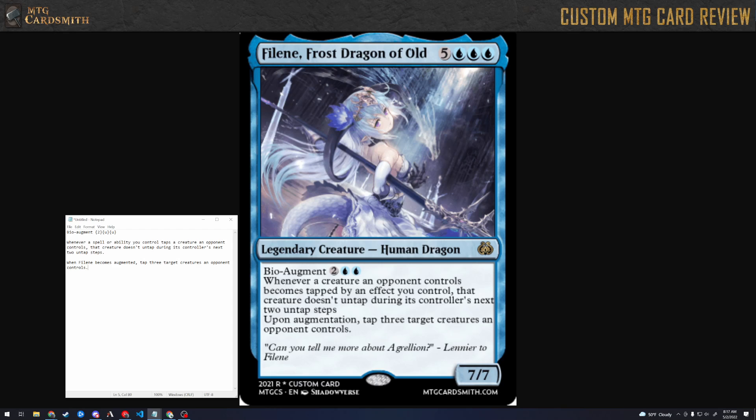I'm okay with this card but I do have a few issues. With the tapping thing — it is very strong, but this is a seven mana card so it should be strong. It's also legendary and a rare. I don't mind the ability, however I don't know how I feel about 'during its controller's next two untap steps.'